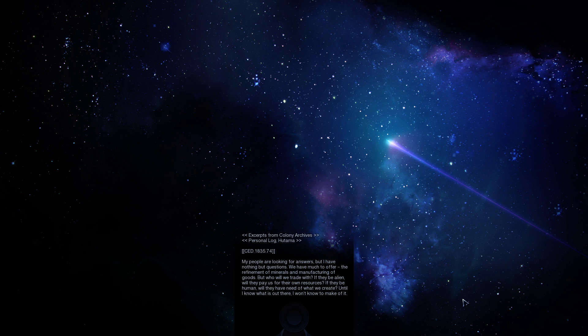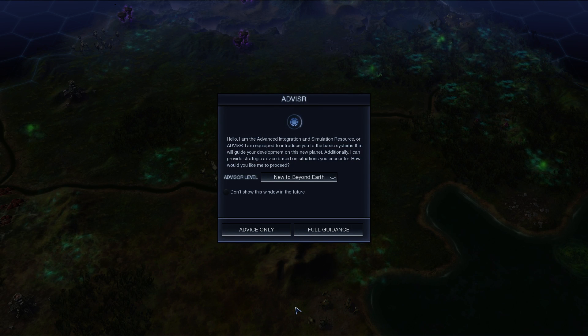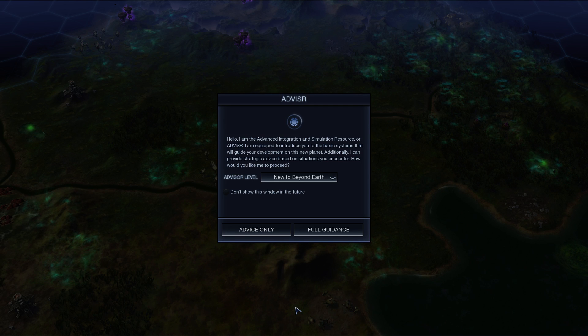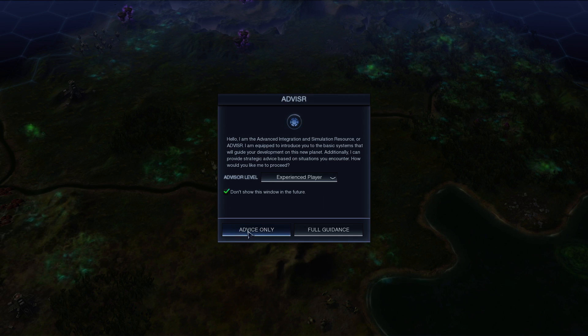Our very first game — this is exciting. Is there an intro cinematic? 'Excerpts from Colony Archives, personal log, Mahutama — my people are looking for answers, we have nothing but questions. We have much to offer: refinement of minerals and manufacturing of goods. But who will we trade with? If they be alien, will they pay us for their own resources? If they be human, will they have need for what we can create? Until I know what is out there, I don't know what to make of it.' Then the Advisor introduces itself. I'm assuming this is going to be really annoying — so let's switch that over to experienced player and don't show this advice only.